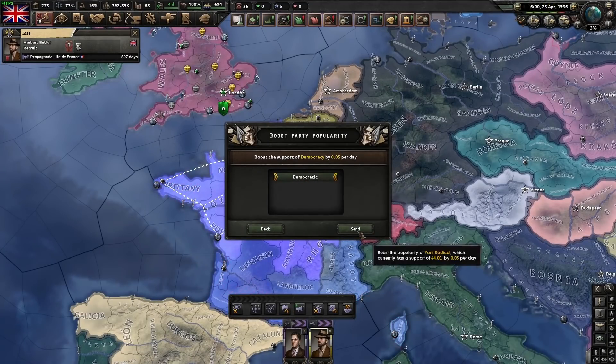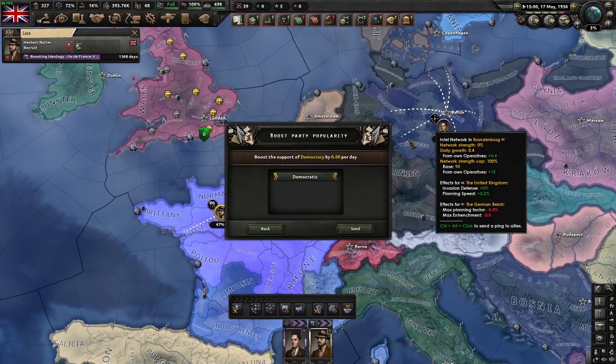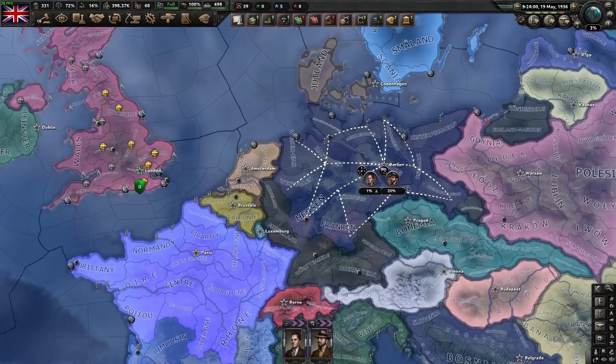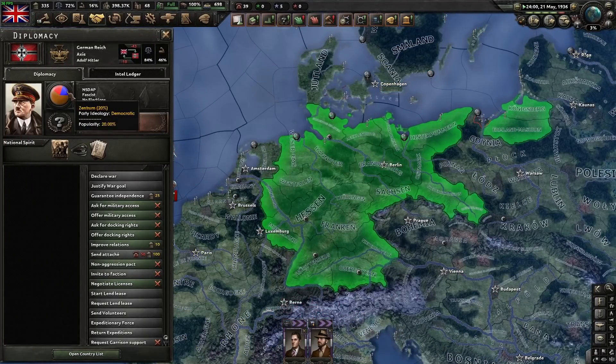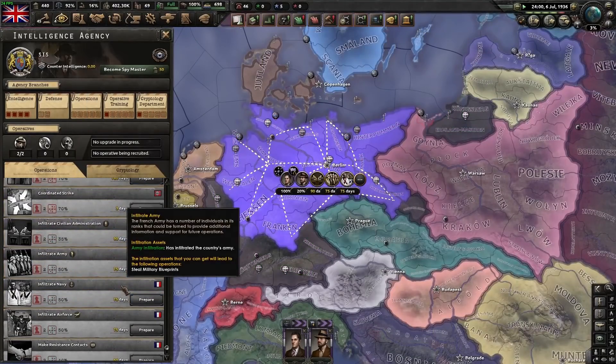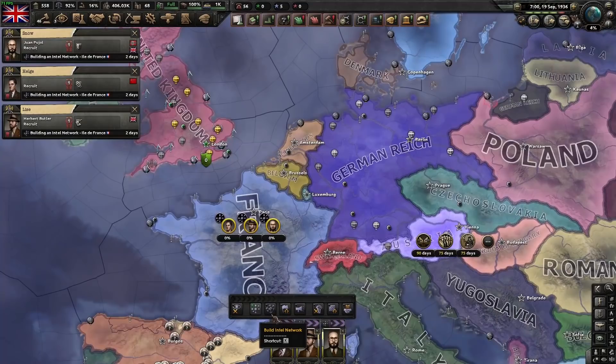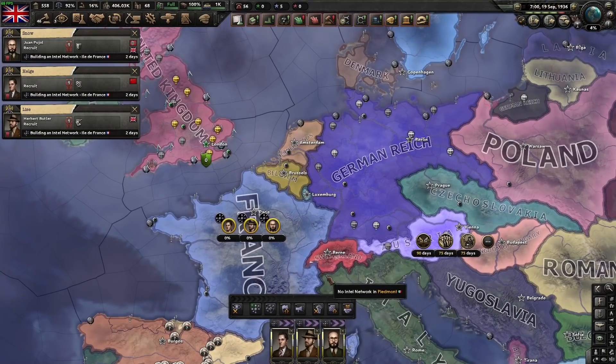Boost ideology lets you make the enemy democratic. Put an intel network in Berlin and start boosting ideology to democratic — as the spy network grows, their democracy support starts growing. Keep doing it and you can run an orchestrated coup, which will allow you to cause a civil war. Those are the different missions you can send your operatives on.